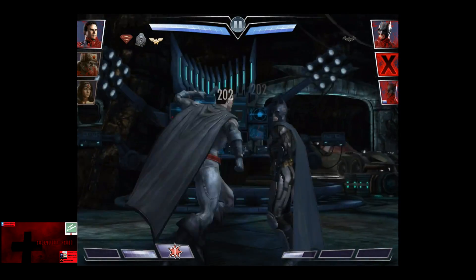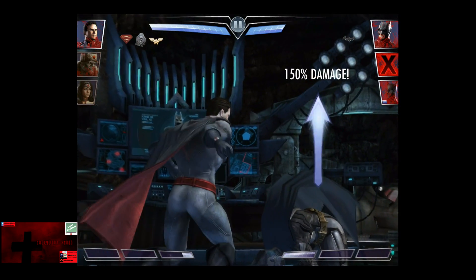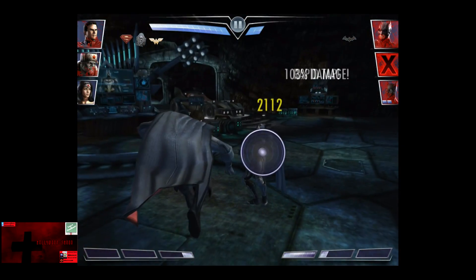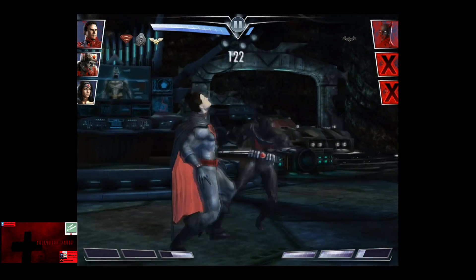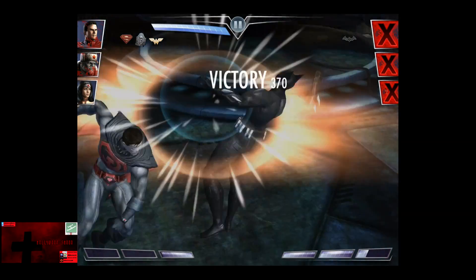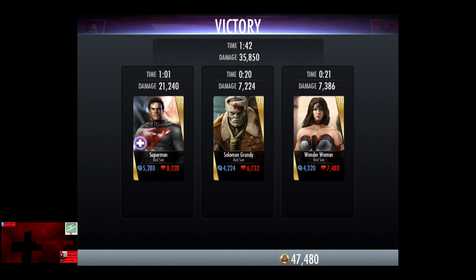We're going to get Red Sun Superman back in. There's that two bars — we're going to get off a Man of Steel. However, he ducks the punch. Heat vision for 2,000, and the crush for 1,774 wipes out that Batman. And one punch wipes out Batman Beyond. So that's an easy victory in the fifth fight.